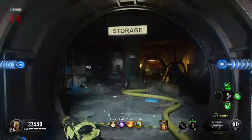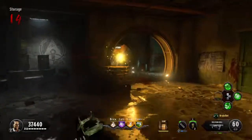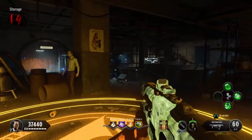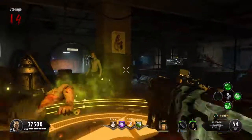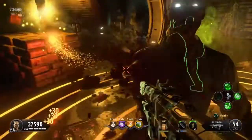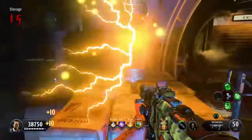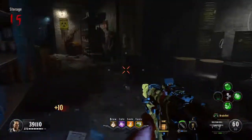Go ahead and activate the orb — it creates a standard soul box for you, and yes, Brain Rot kills do count, so that's a nice little bonus. Zombie dogs can also feed soul boxes if you end up getting a vermin round. Once done, grab the canister and make your way up to the operations room and craft the Mark II Y.